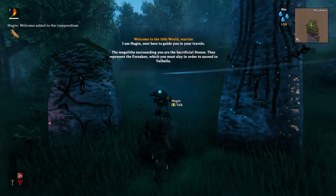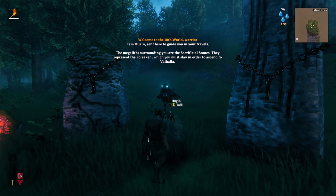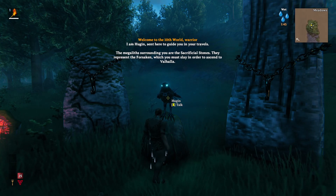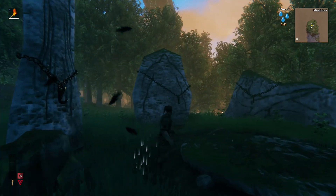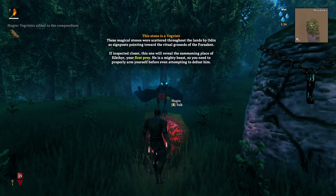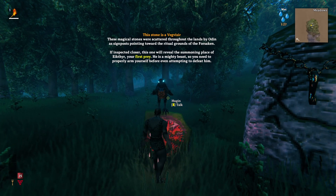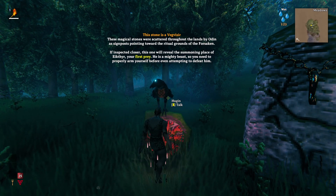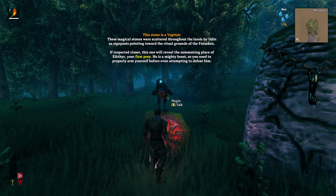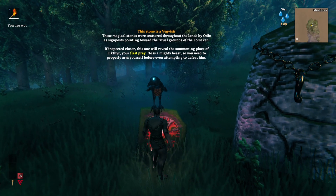Let's go and talk to you. Welcome to the Tenth World, Warrior. I am Hugin, sent here to guide you in your travels. The megaliths surrounding you are the sacrificial stones. They represent the Forsaken, which you must slay in order to ascend to Valhalla. Oh my, thank you. This stone is the Vegvisir — I'm going to butcher that awfully. These magical stones are scattered throughout the lands by Odin as signposts pointing towards the ritual grounds of the Forsaken. If inspected closer, this one will reveal the summoning place of Ekthir — probably butchered that one as well — your first prey. He is a mighty beast so you need to properly arm yourself before attempting to defeat him.